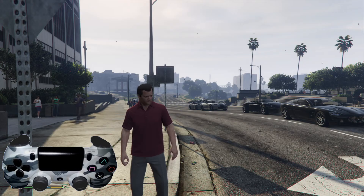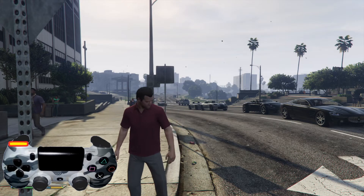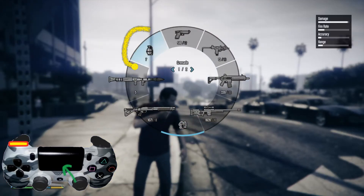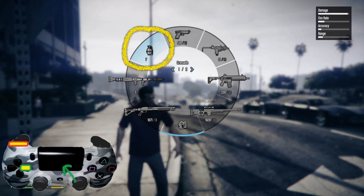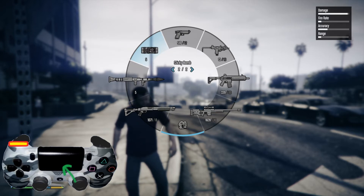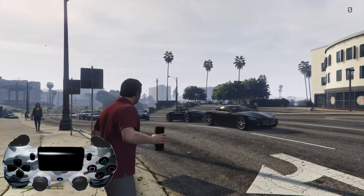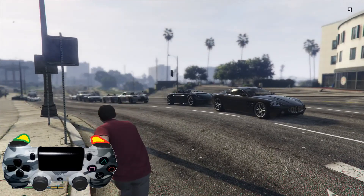Now that we have our sticky bombs, let's walk through how to activate them. Press and hold L1 — you'll notice there's a weapons wheel in the top left corner where the grenade is. It says one of two. Take the control pad and press to the right to where it says two of two, and you'll notice there's a sticky bomb. Release everything and now we have a sticky bomb selected.